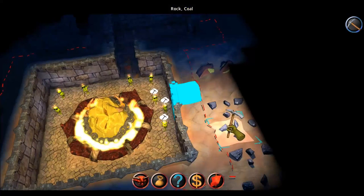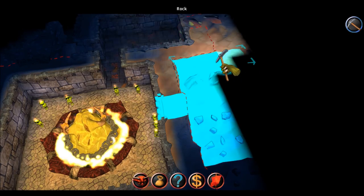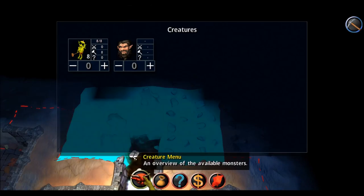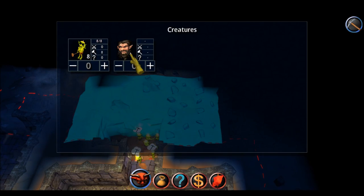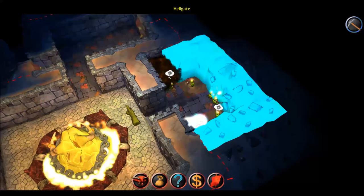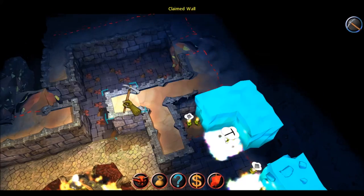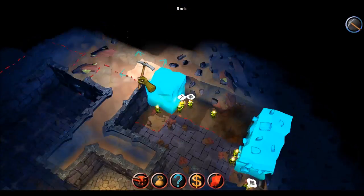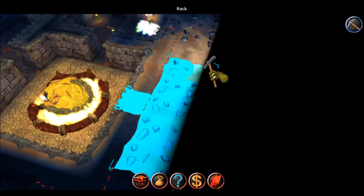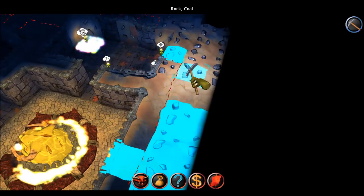How are we going to defend ourselves against these beasts? We want to create the dark dwarves so that they can kill off all the intruders. And to create dark dwarves, we need to create beer. But first of all, I want to create some rooms here so I can easily use them later on.